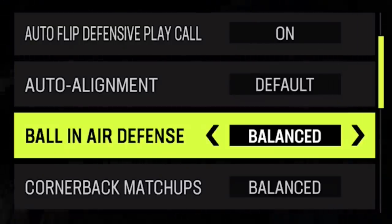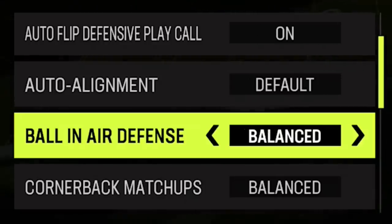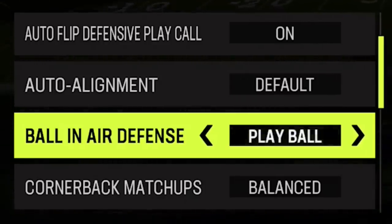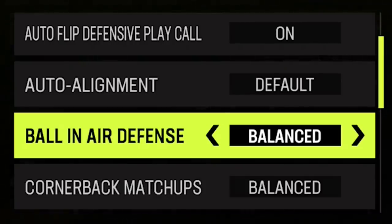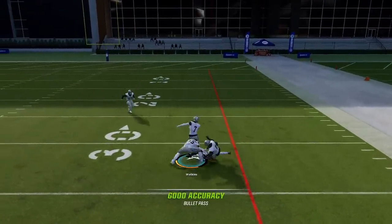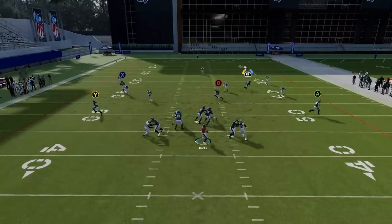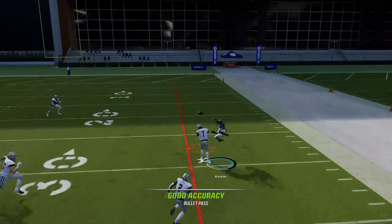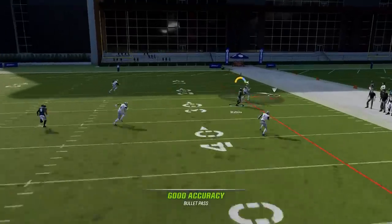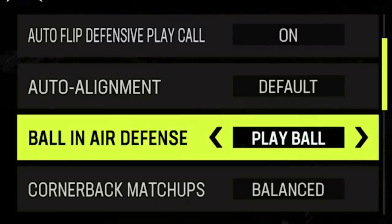Next up we have ball-in-the-air defense. You have four options: balanced, play ball, play receiver, and swat ball. I'm going to test all four by throwing the same route toward the cornerback five times each. Against balanced, I noticed the ball was getting knocked out just about every single time. I did not complete a single pass — every time the cornerback knocked the ball away it was a physical, violent animation. I almost got an interception off a tip ball, but overall that was a very good defense.